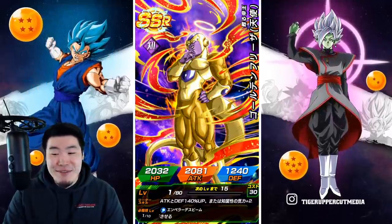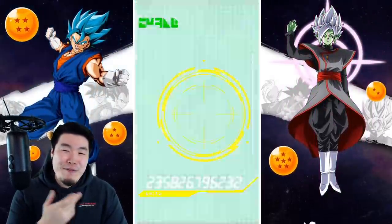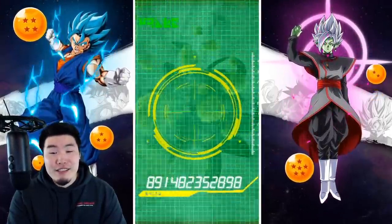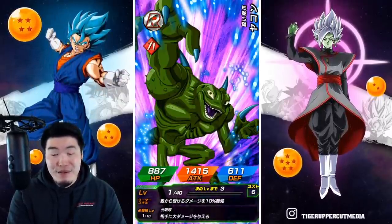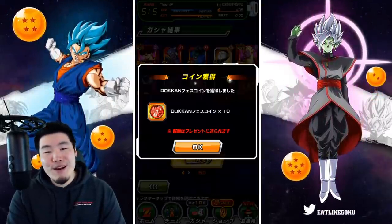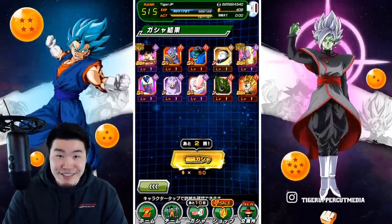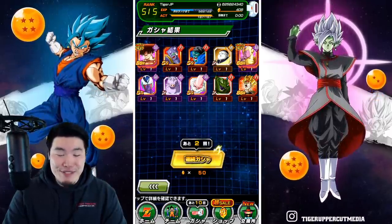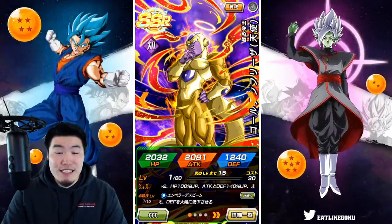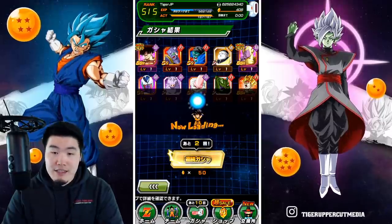Oh my god — aside from INT UI, this guy is the second worst unit you could pull, and I got him too. There's got to be a third one right? They can't troll me like this. They gave me the two worst units on the banner — now surprise me with one of the best. Give me an AGL Gohan, give me a Super Saiyan 4 Goku. Nope. Literally the two worst possible pulls on this banner in the first multi. At the very least I don't think Frieza is rainbowed, so I think I can still use this dupe. It's fine. Okay, second multi — let's move on, just forget this multi ever happened.